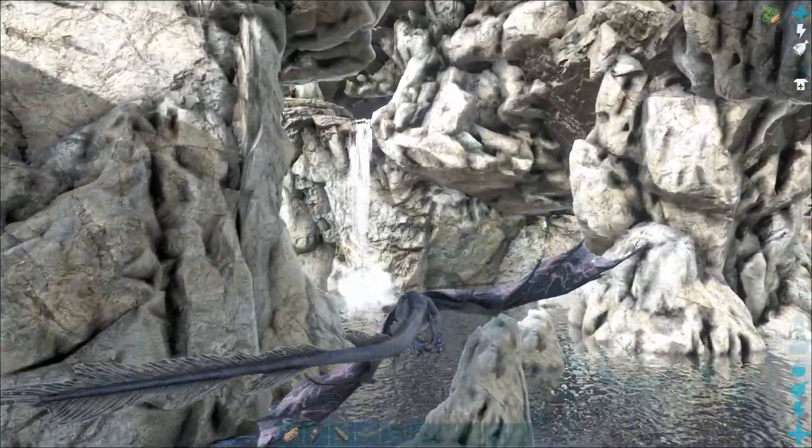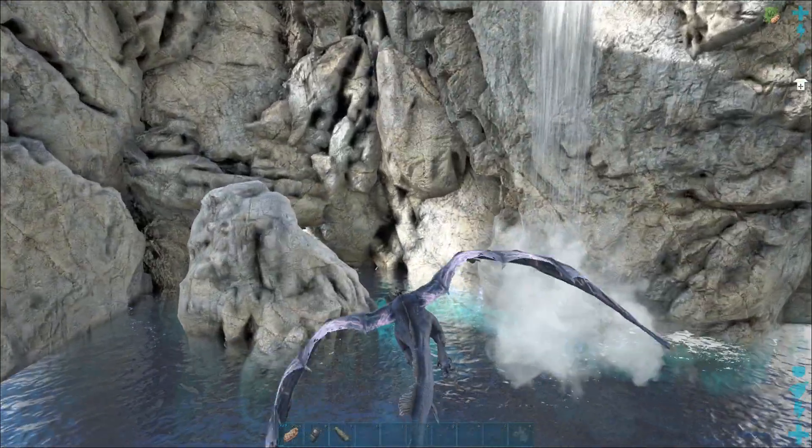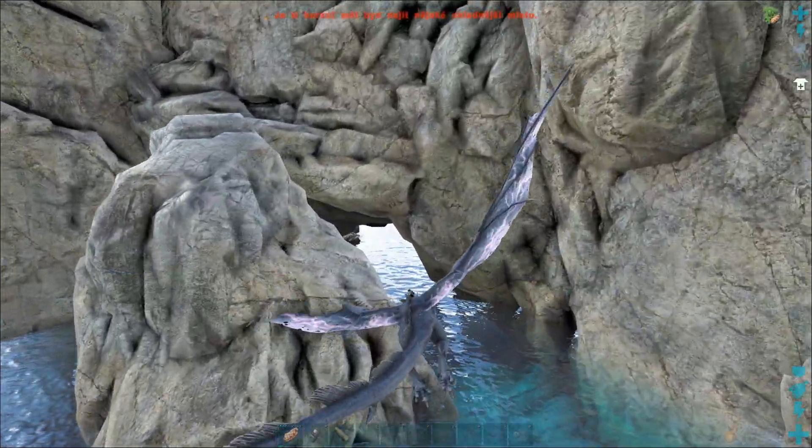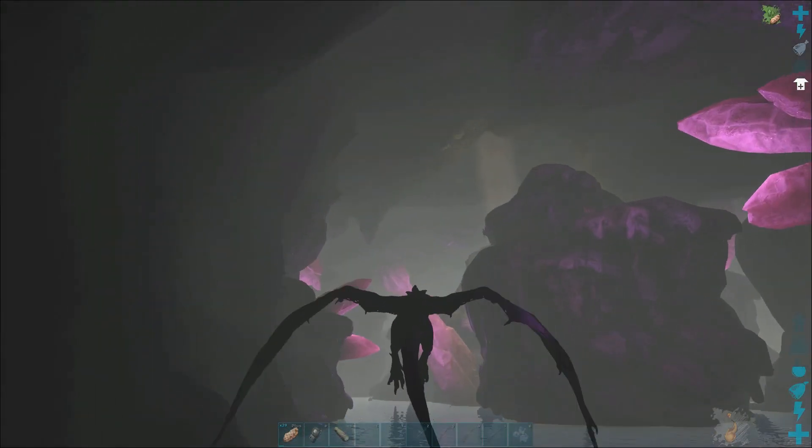The entrance to the cave is hidden behind the waterfall at the water surface, behind that rock. It's very small so you need to aim down for it. Make sure you don't land in the water or you will get dismounted.